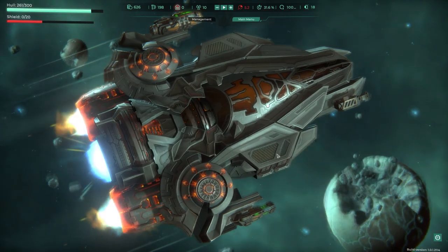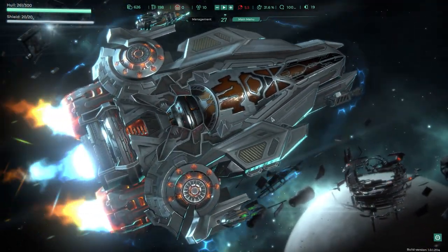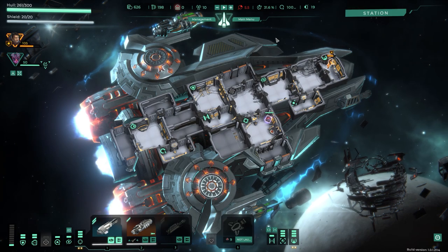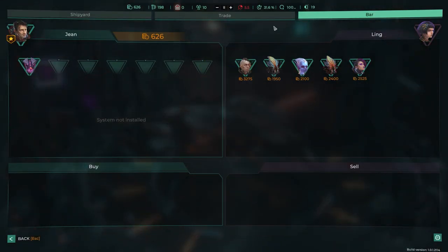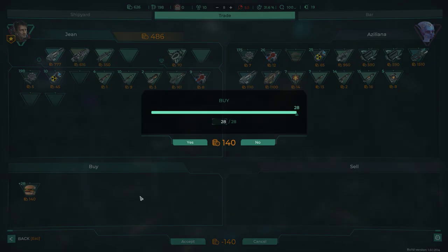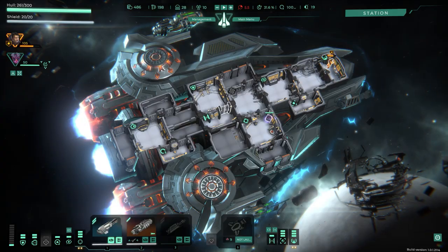Is my last crew member going to make it? Gene's got to make it. Back at the store — I check trade. I realize I never hit accept on the burger purchase, that's what happened. With 486 credits I look for cheap hires, but everyone is expensive.